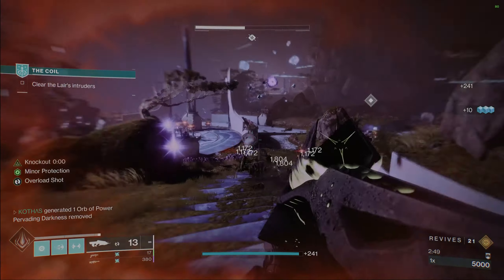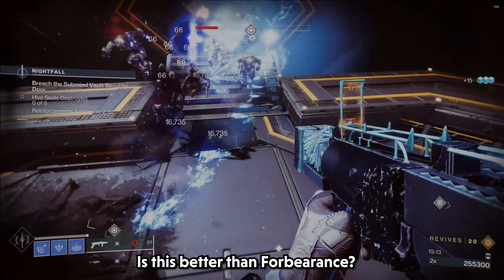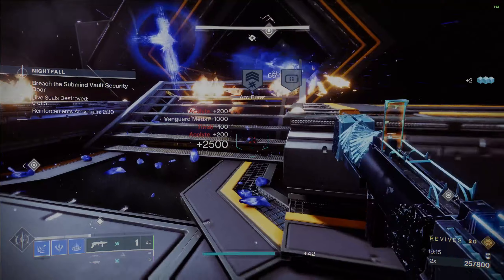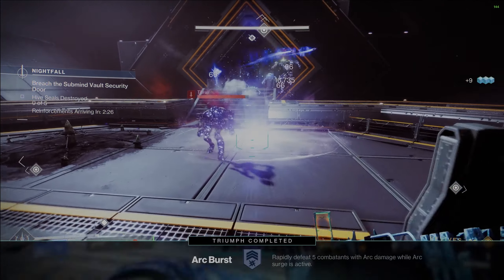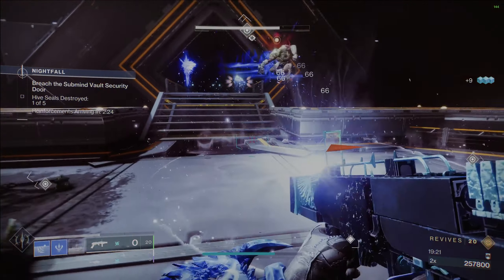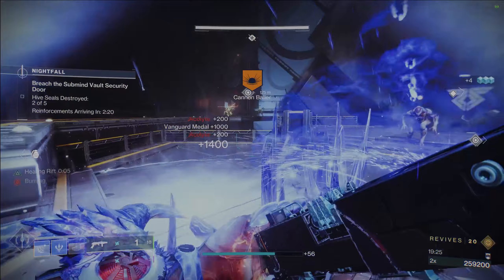So, Undercurrent. Once this thing was announced, everyone, including myself, asked the question: is this better than Forbearance, which has been the GOAT Waveframe Grenade Launcher since it was released in Vow of the Disciple last year. The main appeal with Forbearance has been how it gets access to Chain Reaction, which will absolutely shred through low-tier enemies.